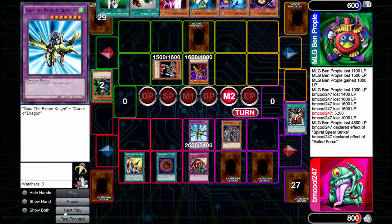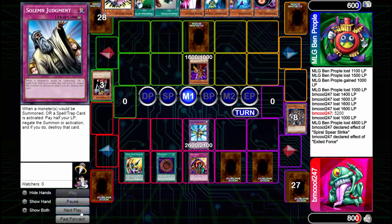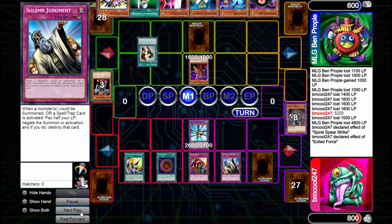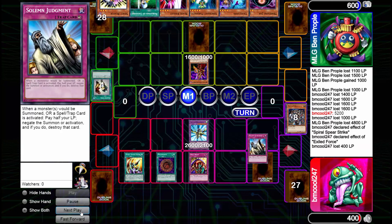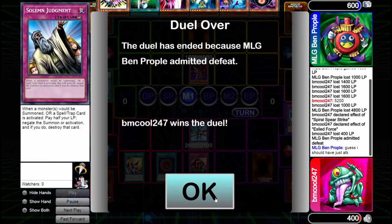I exile D.D. Warrior Lady with Exiled Force. The nice thing is with my Solemn Judgments he can't do a whole lot — well, he's gonna try. I Solemn that one. And I think that's gonna be it — he can't do anything with those monsters, especially with Skill Drain on the field.